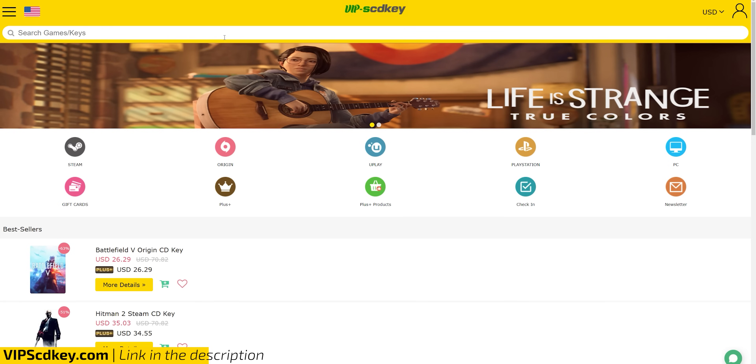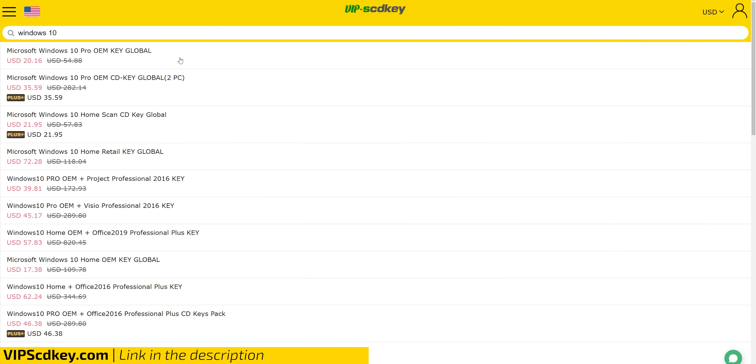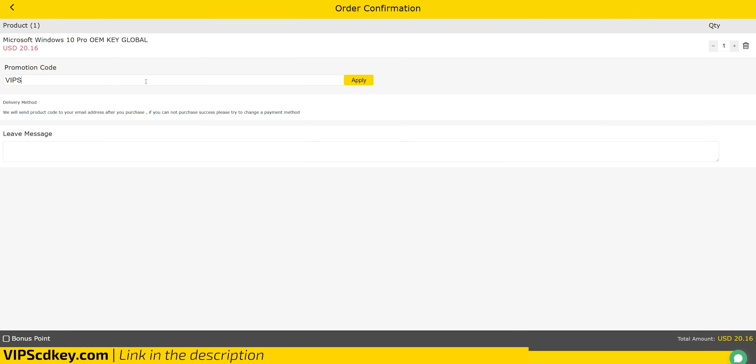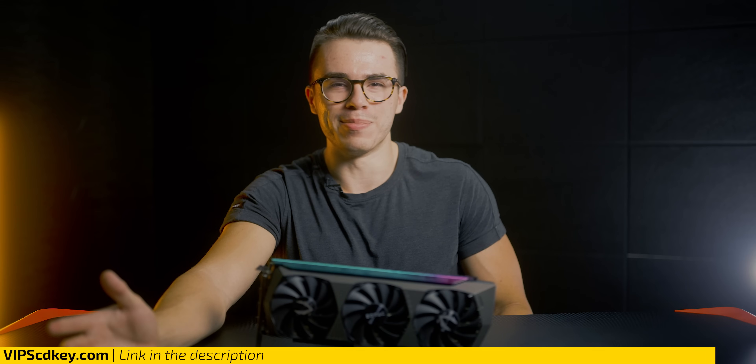If you built a gaming PC and haven't activated Windows yet, head over to vipscdkey.com and purchase a Windows 10 Home or Pro key to get rid of that 'Activate Windows' watermark. Use my discount code VIPscatter for an extra 20% off, and you can get an affordable Windows 10 key for around $10 to $15.